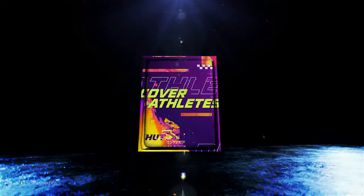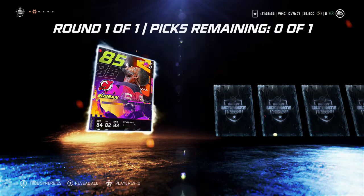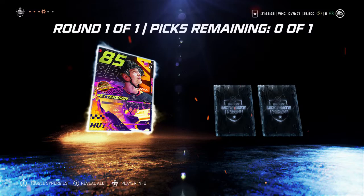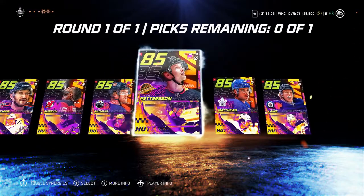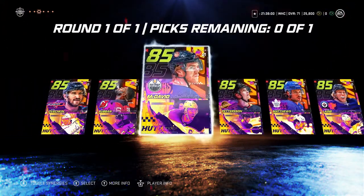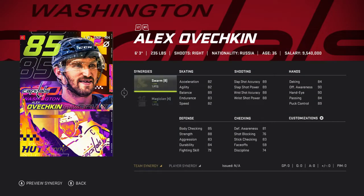Let's go into the cover athlete pack. We've got: 85 overall Ovechkin, 85 overall PK Subban, 85 overall Connor McDavid, Elias Pettersson, Auston Matthews, and Patrick Laine. These cards look kind of cool — I haven't seen these yet. You can even preview the synergies, that's neat. Let me go through these quickly to decide.